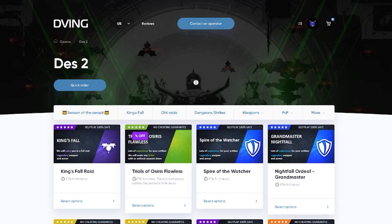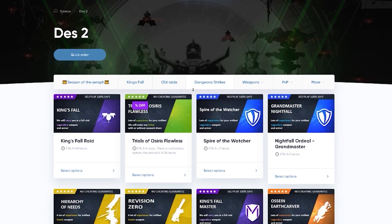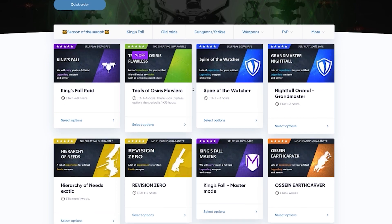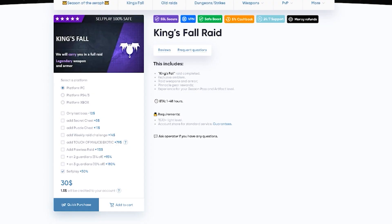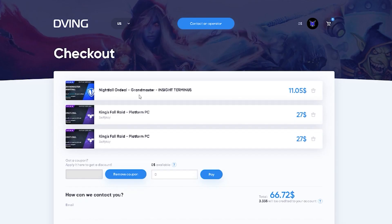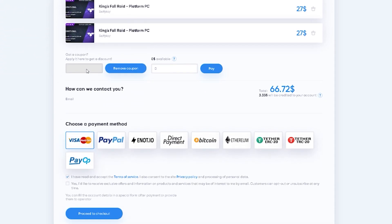Before we get into today's video, we have a sponsor. Guardians, I would like to recommend a great service: Ving.net. You can find teams to complete different activities like raids, dungeons, Grandmaster Nightfalls, exotic farms, and many more. All services can be done without account sharing — you don't need to give your login or password. To order a service, choose the self-play option, select your platform, add to cart, and purchase. Go to your coupons and type code 'hectic' for a 15% discount on all products. Type your email, choose a payment method, and check out. You can contact an operator 24/7.